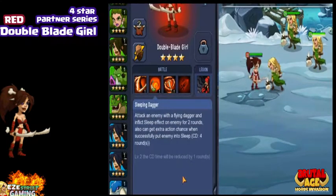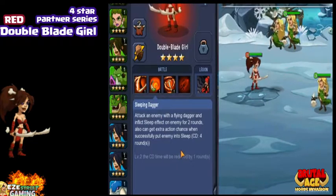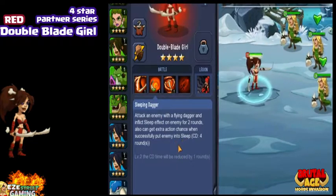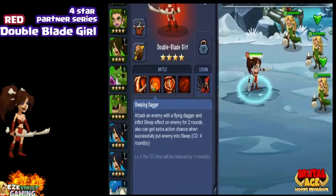It's just attacking with the Bone Blade three times. The next skill is called Sleeping Dagger — that's attacking an enemy with a Flying Dagger. If you put them to sleep, you'll get another attack and you might actually be able to do two of your Big Attacks at once. So we'll do the Sleeping Dagger on the girl up here. She went to sleep.